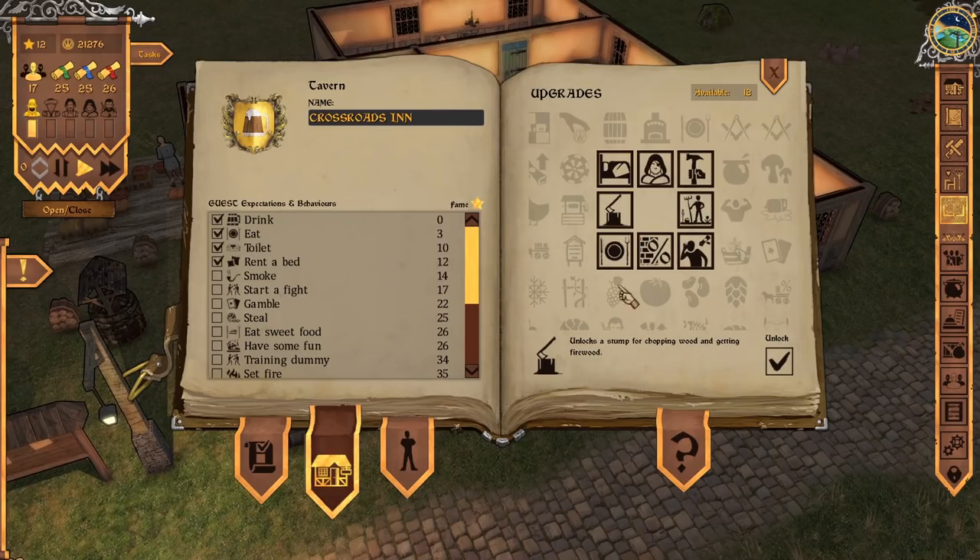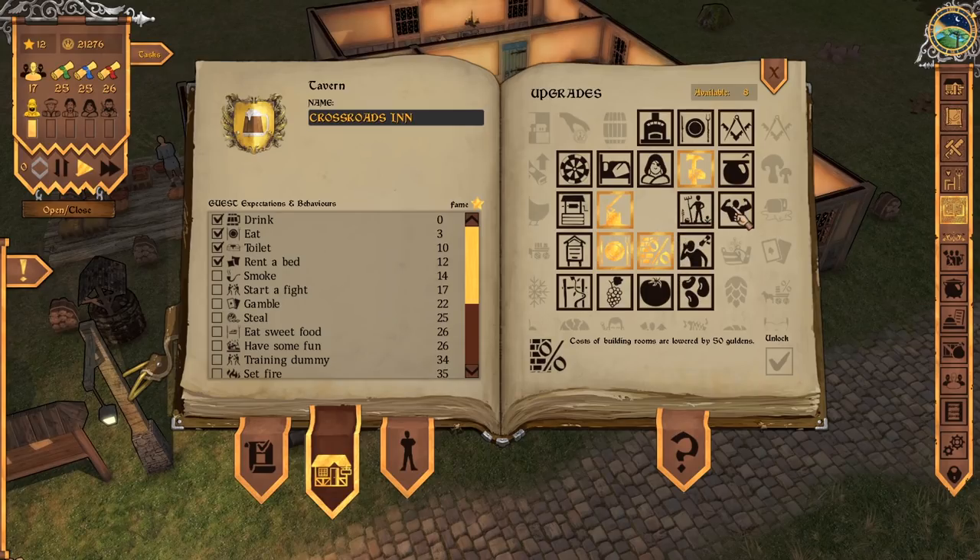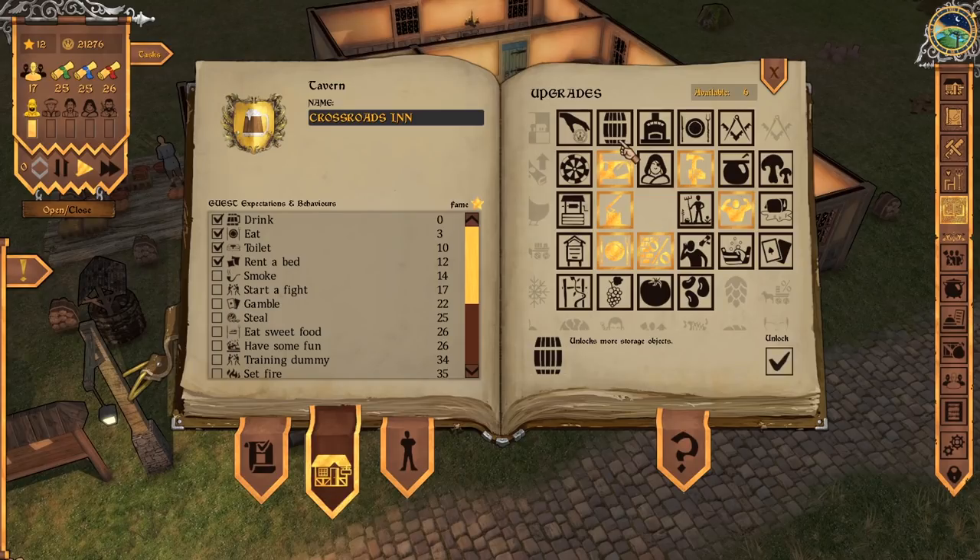Here it is — this unlocks a stump for chopping wood and getting firewood. So I was right, it was a technology that just needed to be unlocked. Let's go ahead and unlock that. Also interesting: unlocks a well collecting free water — but we already built that, so we don't need that skill, it would be a waste. Unlocks a tool shelf to speed up and raise the quality of tasks performed — great idea, let's go with that. We have 10 more points to spend. This one increases the amount of money people are willing to pay for food and drinks — let's go for that. And let's also reduce the cost of building so we can build our inn on the second floor with no problem.